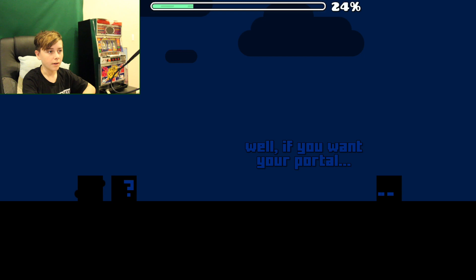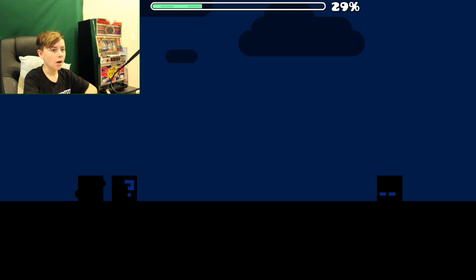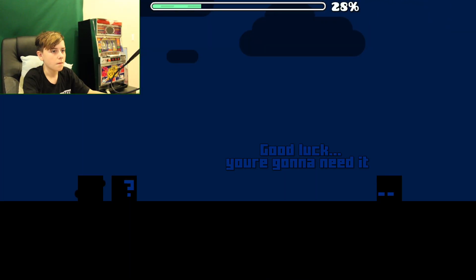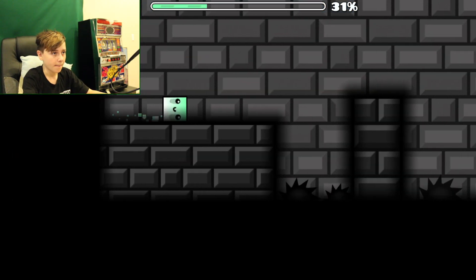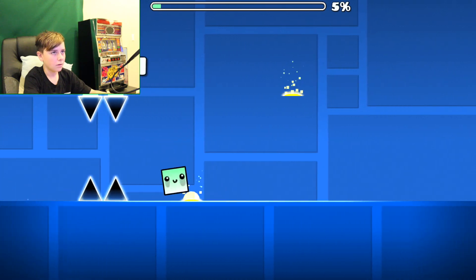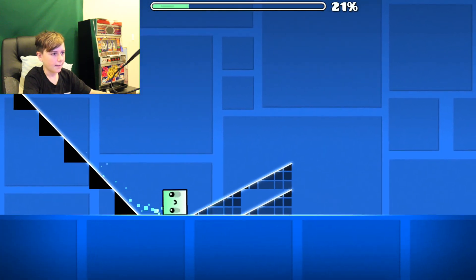I guess I underestimated you. Well, if you want your portal, come and get it. Good luck, you're going to need it. We're going to go get my portal back. Let's try to get this question mark. Yeah, there's a coin. I don't need no luck — I'm the parkour master! You see this? Boom boom. Easy by player. This is pretty easy.